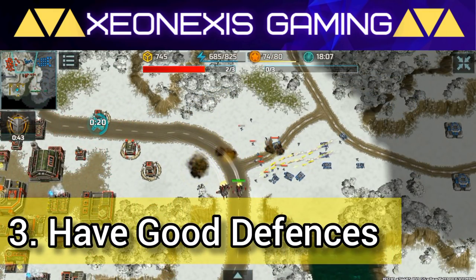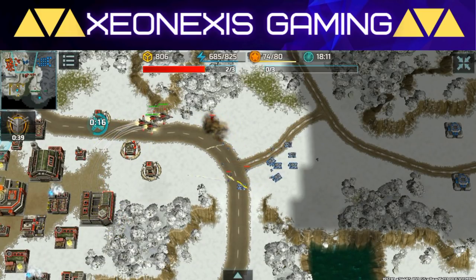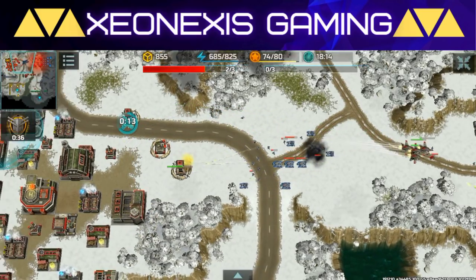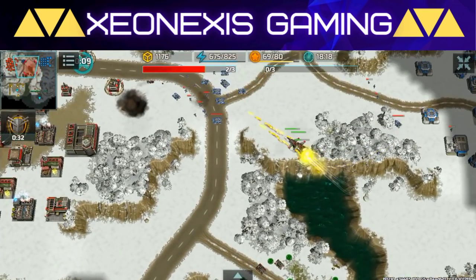Number three: prepare your defenses. If your enemy fails to capture the flight recorder box, he might attempt to rush you and destroy your base. This is where mines and base defenses come in handy. Be sure to always scout the enemy and check what he is doing.